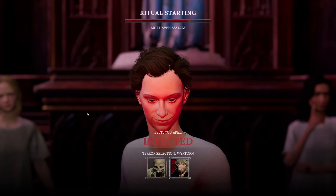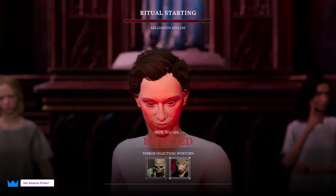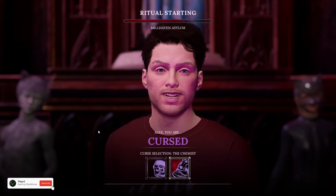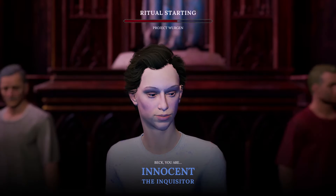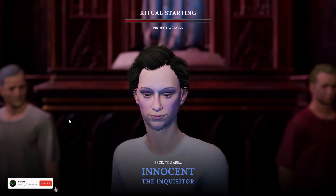As infected, you may choose which terraform you would like to use if you have the DLC. This also applies to the cursed team, being able to choose between the mimic or the chemist if you have the DLC. Innocents do not have a choice of roles — it is picked at random.